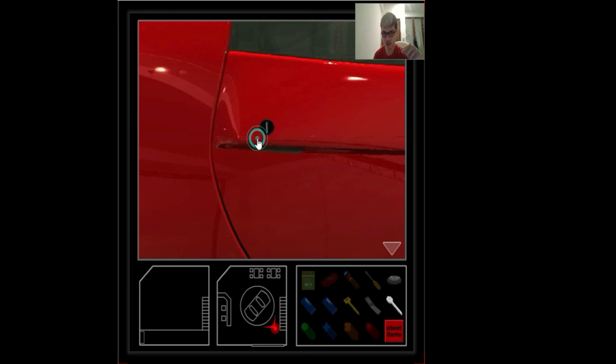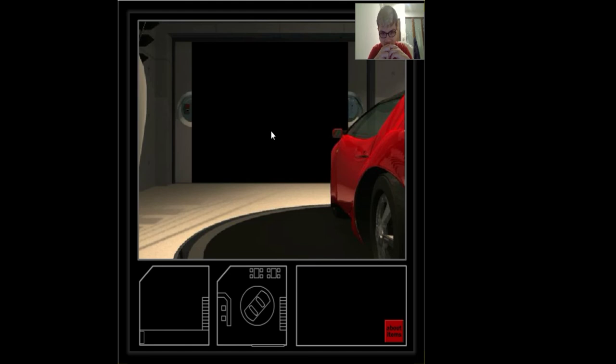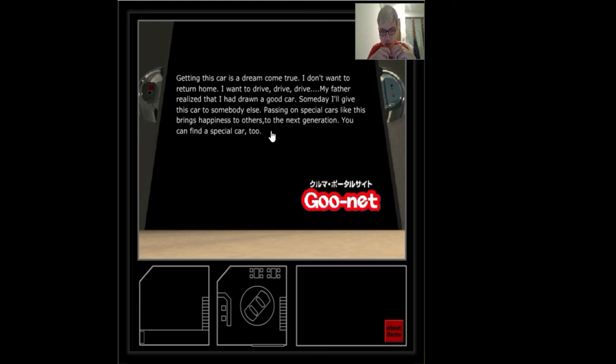Alright, let's get into this car. It was opening! Yeah, this car is a dream come true. I don't want to return home — I want to drive, drive, drive. My father realized that I had drawn a good car. Someday I'll give this car to somebody else. Passing on special cars like this brings happiness to others, to the next generation. You can find a special car too. The Japanese word — good god — next.